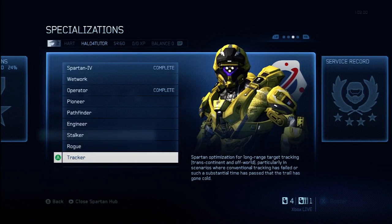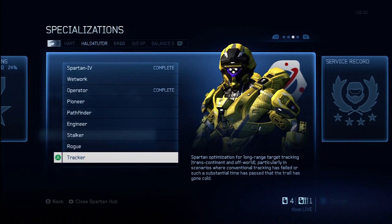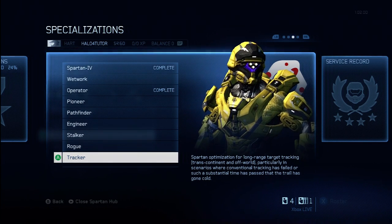It's very important that you know what you're getting into when you choose a specialization because, as you know, once you choose one, you're locked into that specialization for the next 10 ranks. You can't go back and change your mind. Nothing worse than going through 10 ranks only to discover that you didn't unlock anything that you actually wanted.